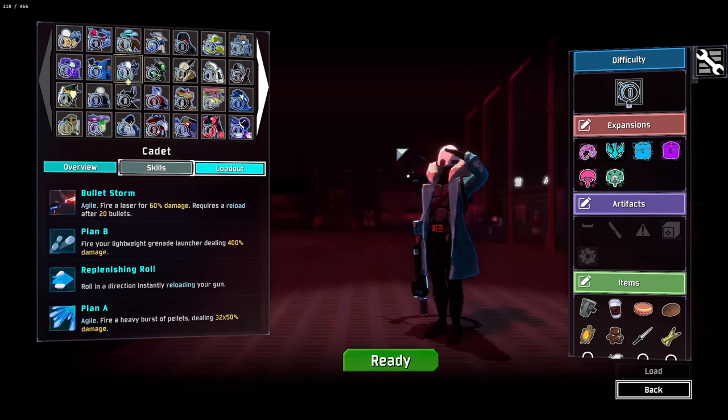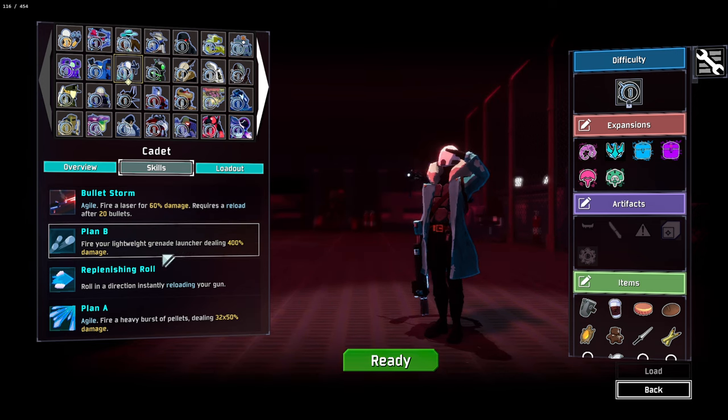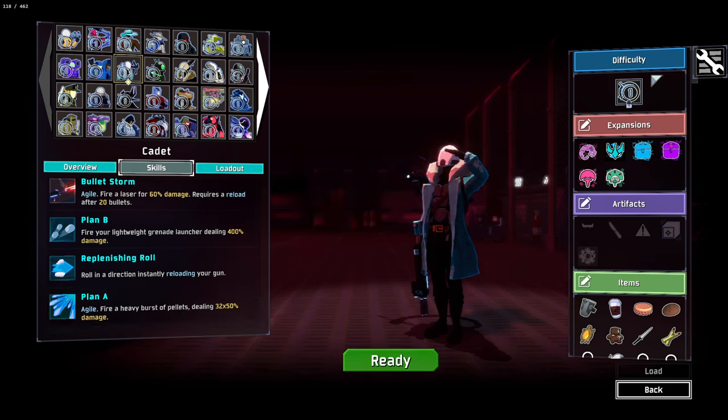Hello everybody and welcome back to some more Risk of Rain 2 modded. We are jumping in again, this time as another modded character, the Cadet. This is one I haven't tried before but seems pretty interesting. We have Bulletstorm for firing lasers with a reload mechanic, Plan B to fire a grenade, Repelling Roll to roll and reload, and Plan A to fire a heavy burst of pellets. Seems pretty good.